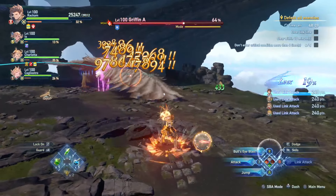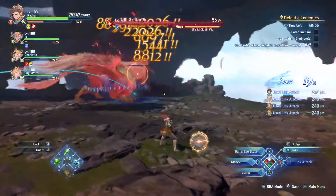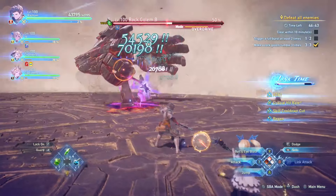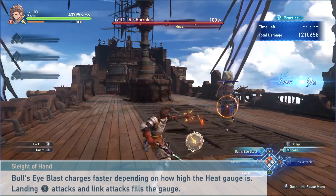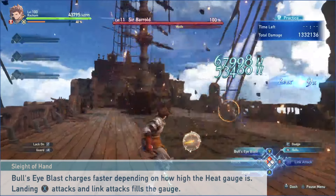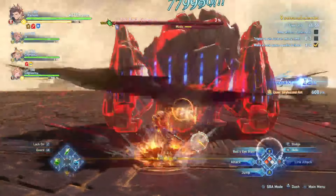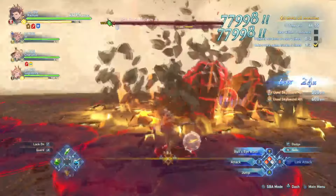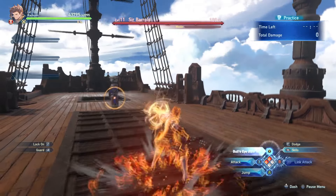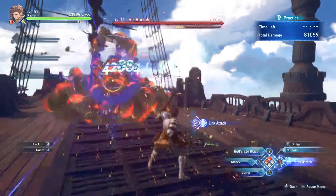Rackham is a great ranged DPS that can output consistent damage, relying on his unique charge skill Bullseye Blast. His first passive is Sleight of Hand — his charge attack Bullseye Blast will charge faster depending on how high the heat gauge is. General advice is to stay within the top two tiers; any lower becomes quite slow and most likely a DPS loss.